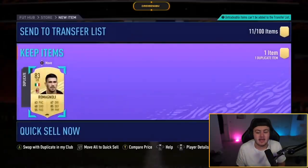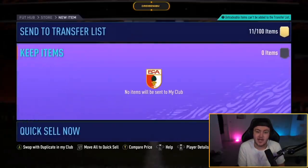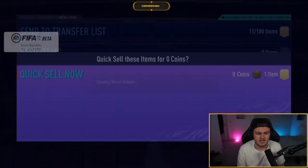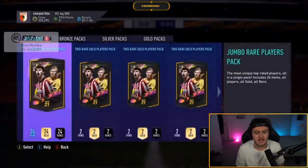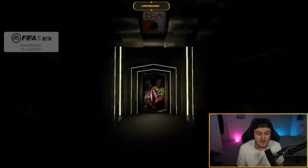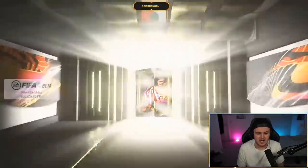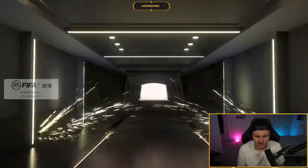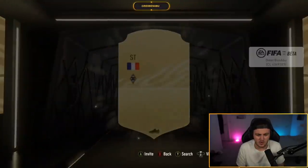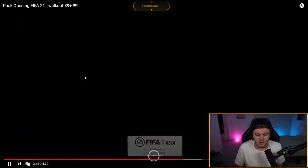Last year, if you guys remember, EA did drop the original pack animation and then changed it a couple of weeks into the game because a lot of people gave negative feedback about it. So hopefully that's the same this year — I'm hoping EA will change the pack animation again and make the boards look way better than they did last year. But yeah, he's got another pack here and I'm waiting to see the walkout, because his title says he packs a walkout.